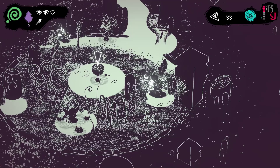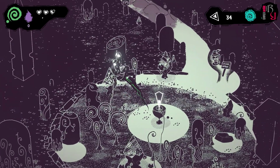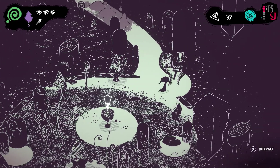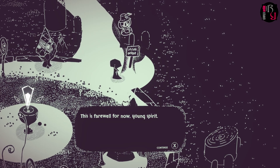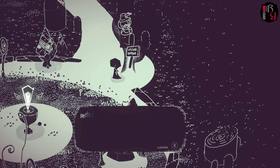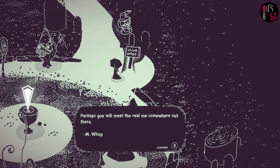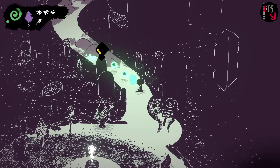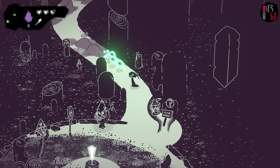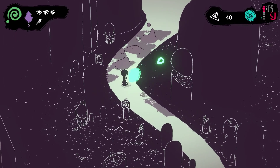Looking at the HUD: there's a green spiral, hearts, a purple flame, and an arrow indicator. A character named M'wisp bids us farewell: 'This is farewell now, young spirit — perhaps you will meet the real me somewhere out there.' The hosts joke that the M in M'wisp is just an upside-down W.